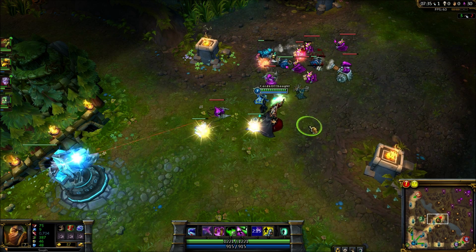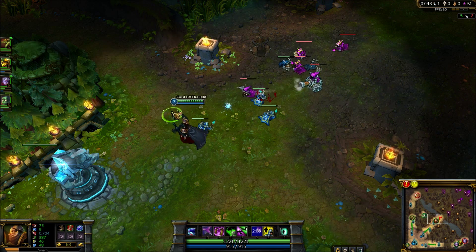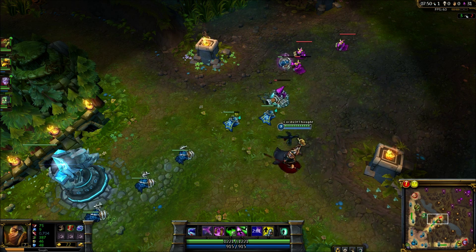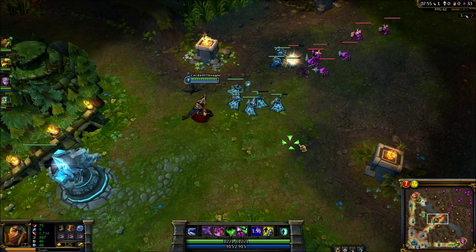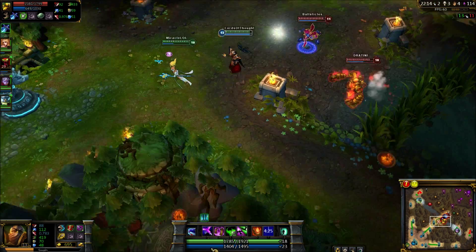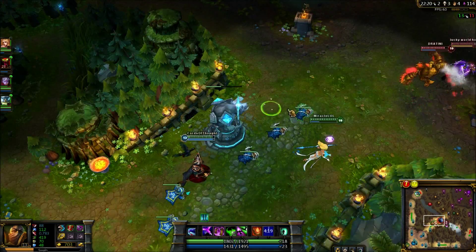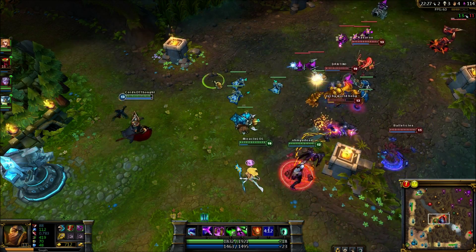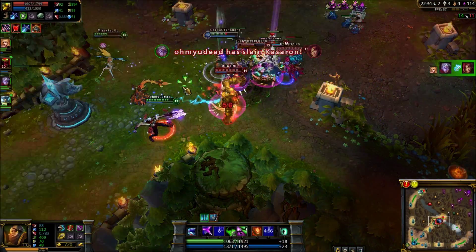The starting items for laning phase will be Boots and three health pots. This will allow you to have lane sustain, get in to put out the harass, and get back out as needed. This will also help greatly against getting away from ganks. Now the first time you teleport back, you should have enough gold to either buy a Catalyst outright or buy both a Ruby and Sapphire Crystal. The second time you teleport back, you should have enough to finish the Catalyst or buy Sorcerer's Shoes or Merc Treads, whichever is needed. By the third or fourth time you back, you should finish your Rod of Ages. If you're just starting Swain or don't have the auto attack animation down quite right, ask for second and third blue buffs from your jungler.